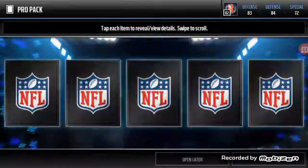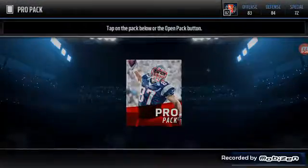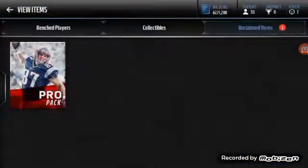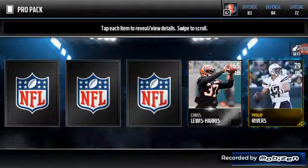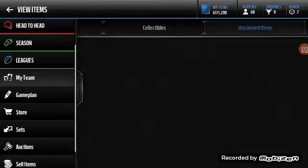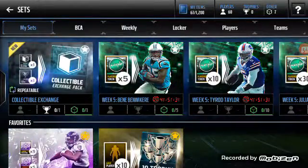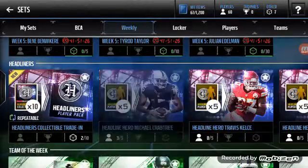Coins are what I need to get these players. In the first two packs nothing really happened, but I'm going through these kind of fast. We get Reggie — not the worst pull, he'll go for some coins — but then we get Phillip Rivers. Okay, so we didn't even get any of the good players. I've been working on a Michael Crabtree set — I think he's on weekly challenges, yeah he is.